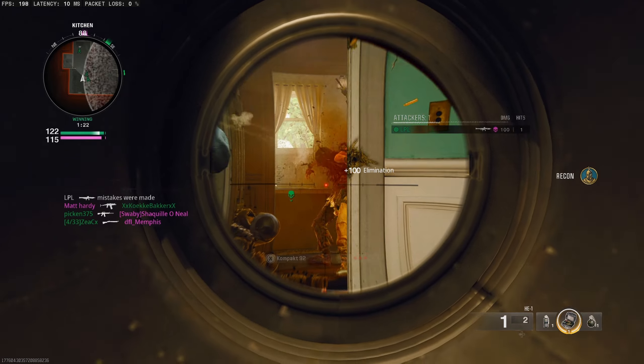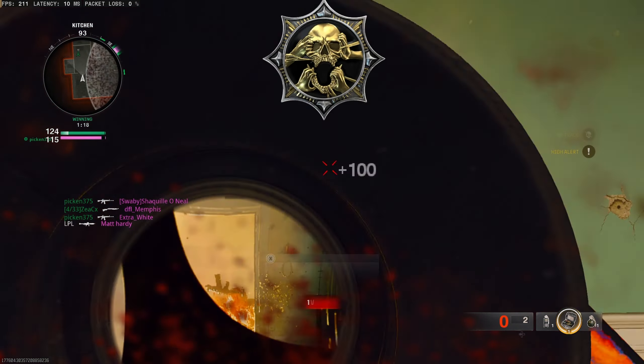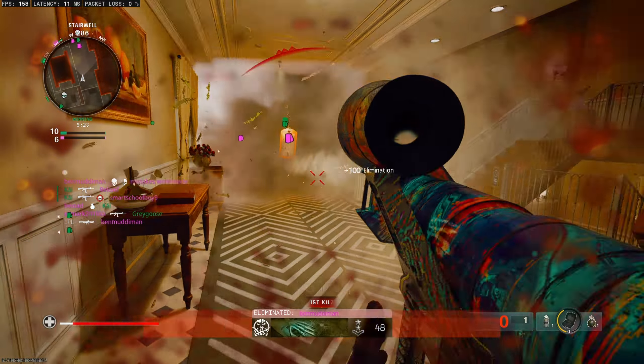There are 2 main spots that I would use. The first is the main corridor that runs from kitchen to kitchen. If an enemy is running down this corridor or stood in the doorway, they become a much easier target.